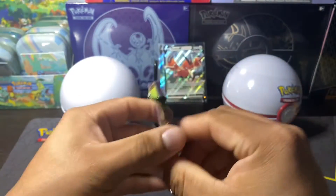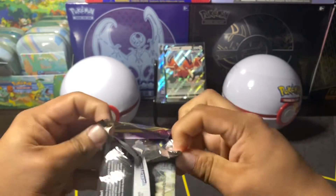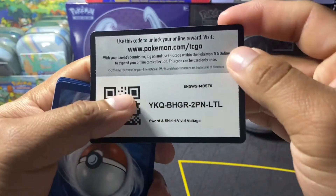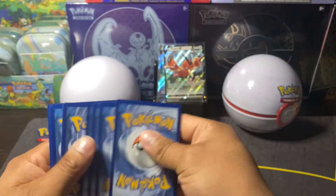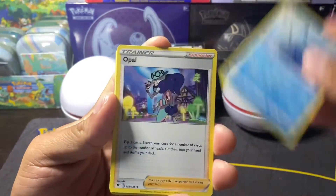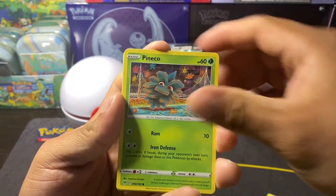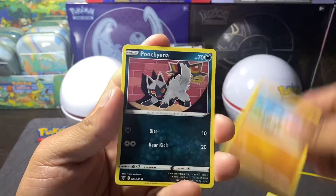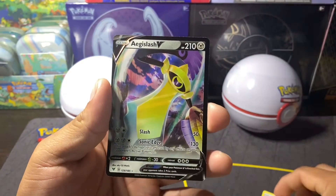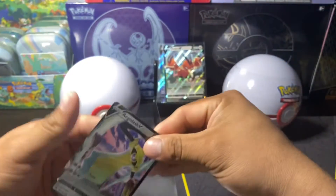Vivid Voltage - I pulled that Pikachu V-Max. Still need that Rainbow Pikachu, you guys, still after that Rainbow Pikachu. Tynamo, Electric, Pinnacle, Mudsbray, Punchiana, Reverse Raiolu. We got a V - NAG slash V, you guys. All right, another V. Not bad, not bad.